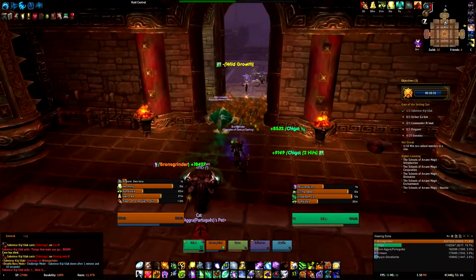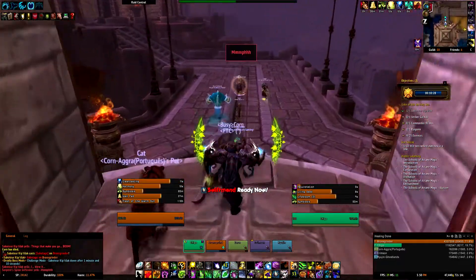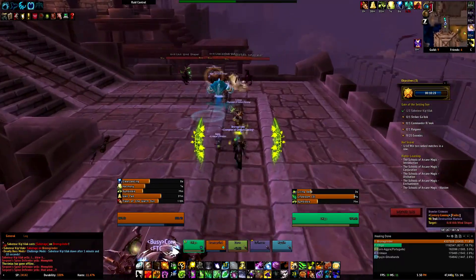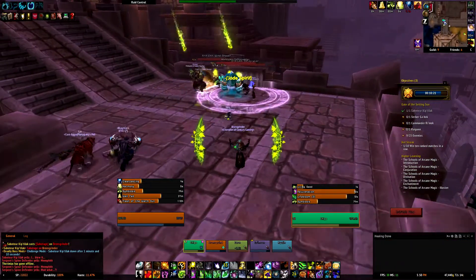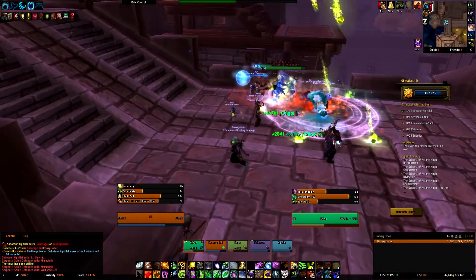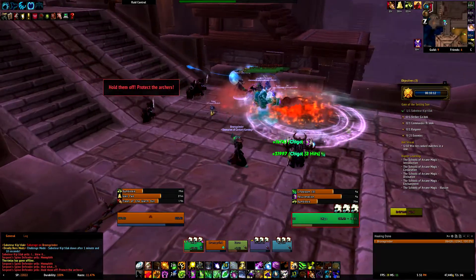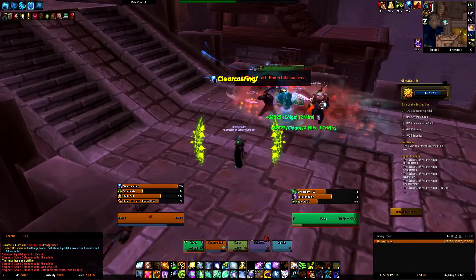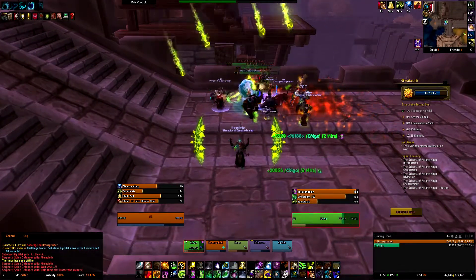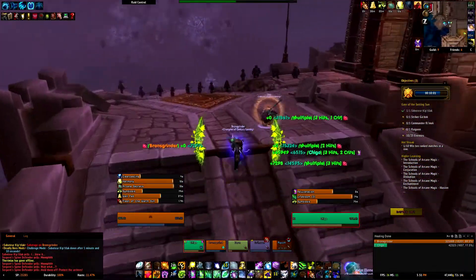As soon as the boss is dead, go over to the next room. Here you face 4 adds. You want to kill the caster first. Whenever he does a cast, try to interrupt it. Use AoE stuns and AoE interrupts if you have them, and just AoE them down. As soon as the tank has enough aggro and the caster is dead, the tank can move on. Together with the healer, the DPS can just keep DPSing the remaining adds.